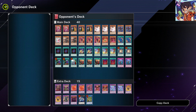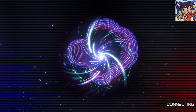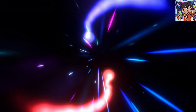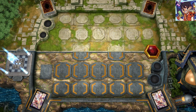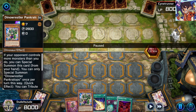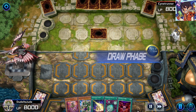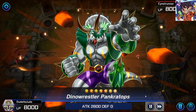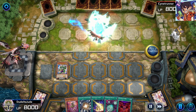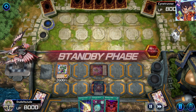Replay 2 is against Branded Despia, arguably one of the trickiest matchups since they use the full Branded toolbox. I again have a great hand with Pankratops and Lightning Storm. I go Pankratops and attack the set card — it was Snow, not ideal to attack — then I set Super Poly and Despian Tragedy.